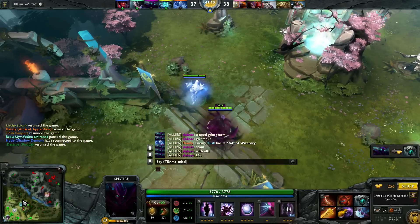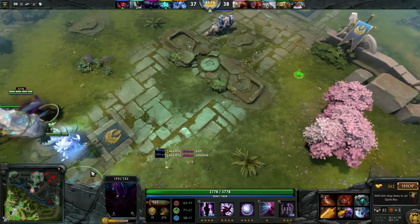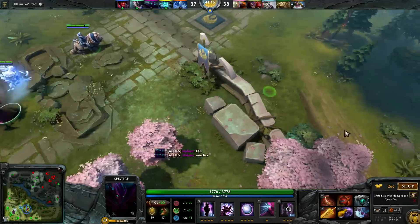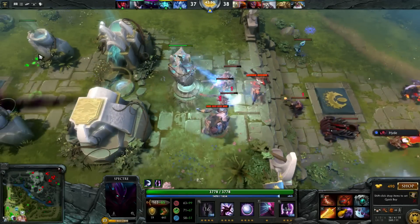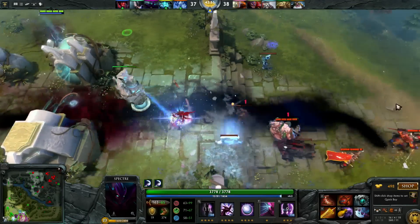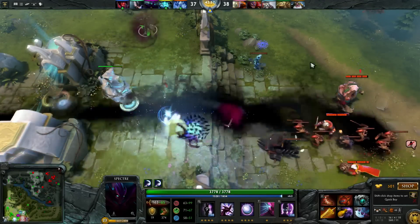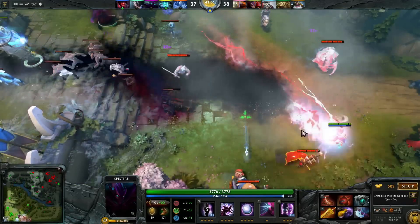At 41 minutes I pick up a Skadi. It is a bit risky that I play without buyback, but at almost 4k HP I feel quite safe in teamfights. They did manage to get an Aegis on Juggernaut and they decide to push. I have ulti on 20 seconds cooldown because I misclicked it when I was shopping before. But we managed to stall as long as possible, engage them with my urn charged up, and we killed them all.